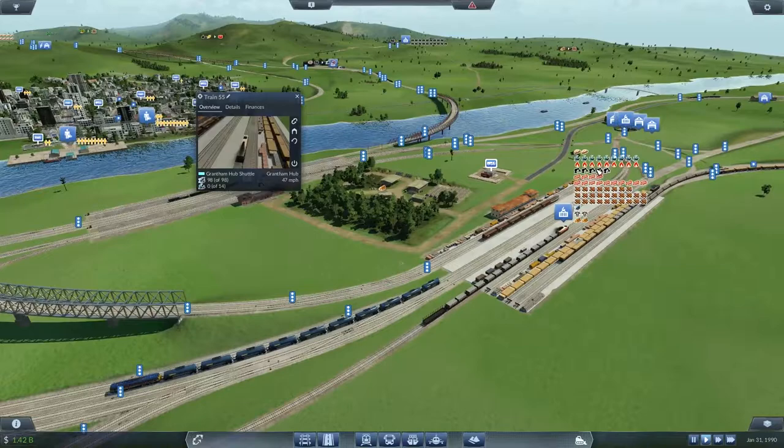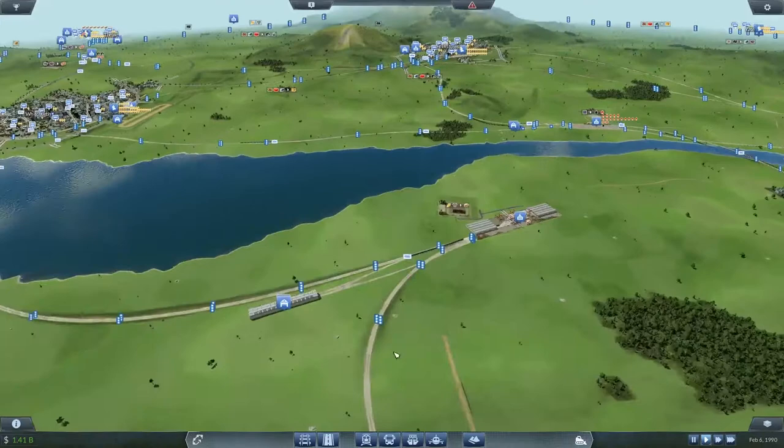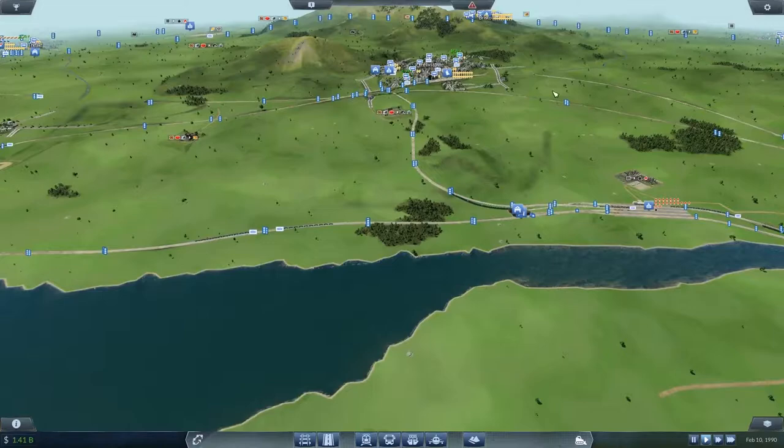In the end of the last episode, changing direction entirely, we added in a new really funky freight station here to introduce a new food distribution network to this side — this is actually the south. I've got the map upside down, so to the other side of the river, which is south.